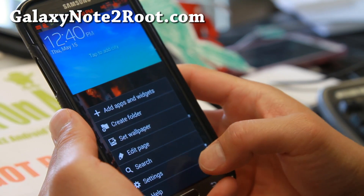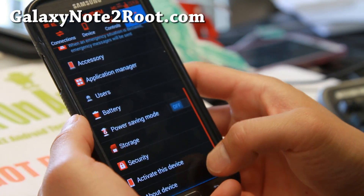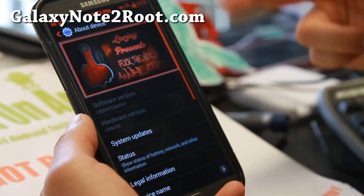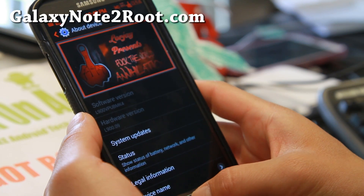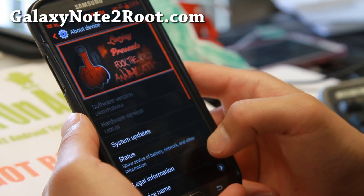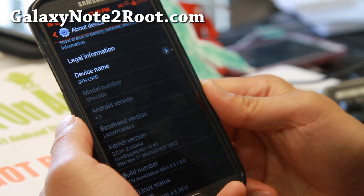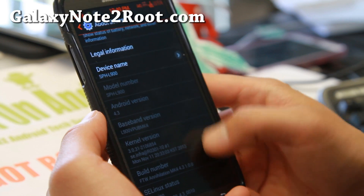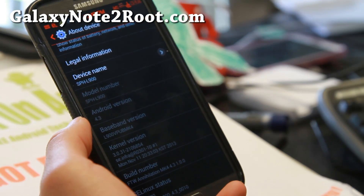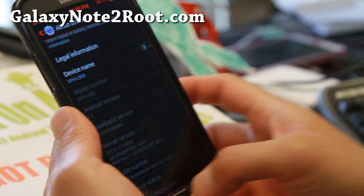This is based on the latest Android 4.3 firmware, and I really love the system animations — you can see it's going left to right. And Samsung should be releasing 4.4.2 KitKat pretty soon, since it's out already for the GTN 7100, the International LTE Note 2, which is nice.